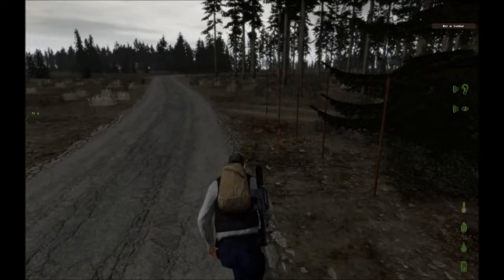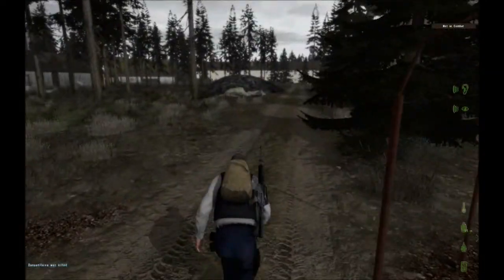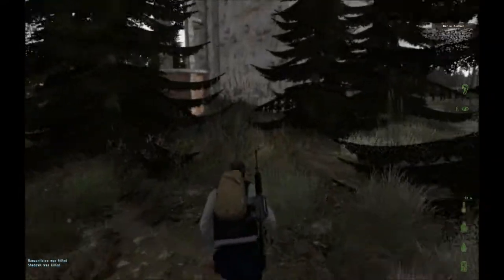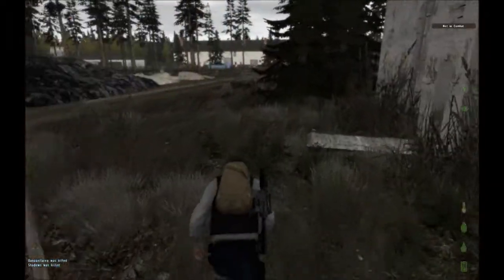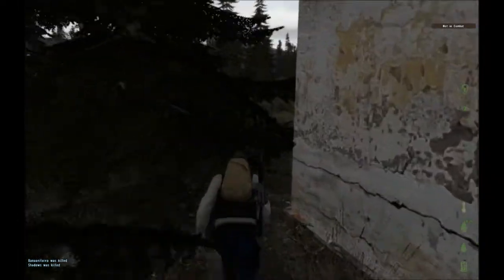We do need to establish ourselves at a base. There's lots of vehicles on this server - I found out there's also helicopters, which would be quite interesting seeing as you could navigate across the map in a helicopter in about 10 seconds. Hopefully we can just lose these zombies, have a quick check out here, and see what's going on.